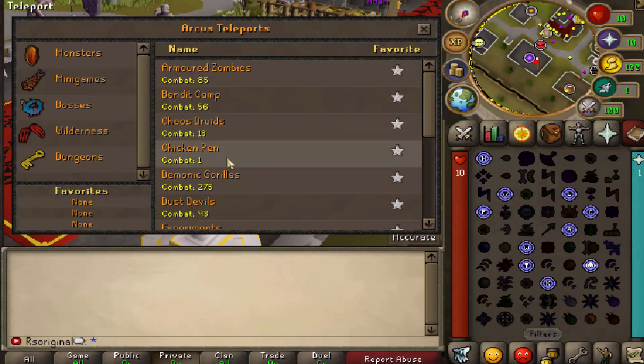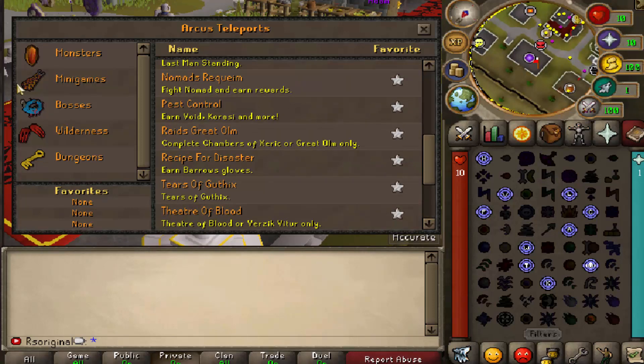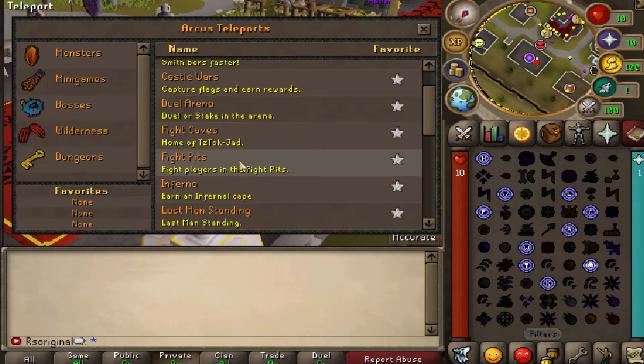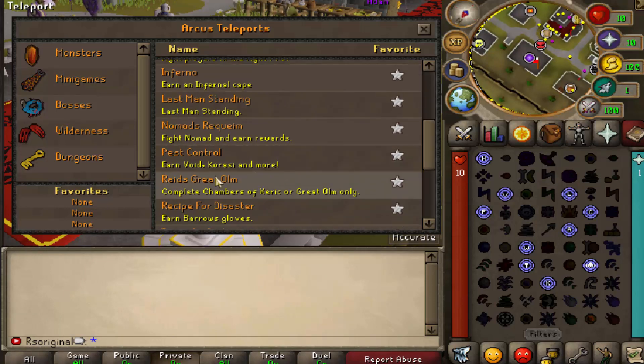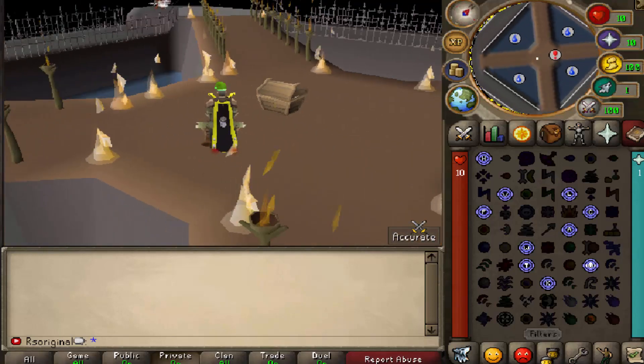They also have Bandicamp, the Chaos Druids, the Chickenpen, the Monogorillas, and just an absolute ton more — even the Yakfields. For minigames, they have all the minigames that you can really imagine, guys, like Barrows, Blast Furnace, Castle Wars, No Fight Caves, Pits, Inferno, LMAs, Last Man Standing, Nomad's Requiem. They got the raids like Great OLM, Recipe for Disaster, and just a ton of other minigames, even the zombie minigame. And of course you can't forget Treasure Island.